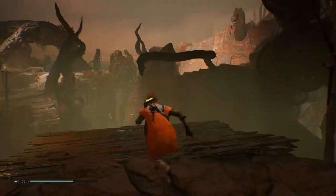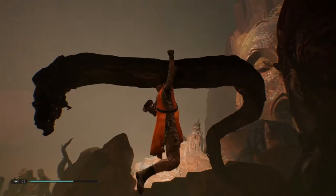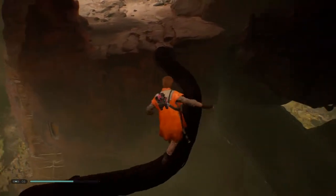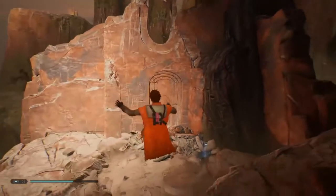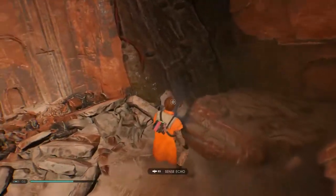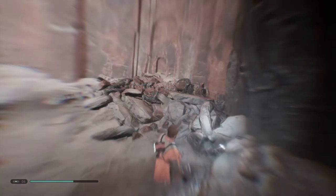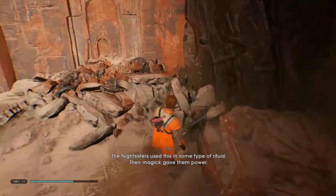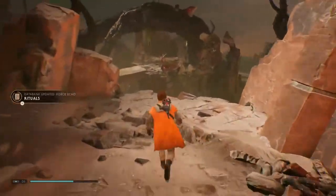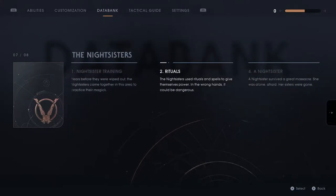I've got to level with you guys — I had to go looking this up online. This was the hardest thing ever to find. I only found it by comparing different maps to my map and going, all right, what's going on here? It actually turns out I am missing another force echo somewhere. The Nightsisters used this in some type of ritual — their magic gave them power. We've got one, two, four — we're missing one. Let's go find that.